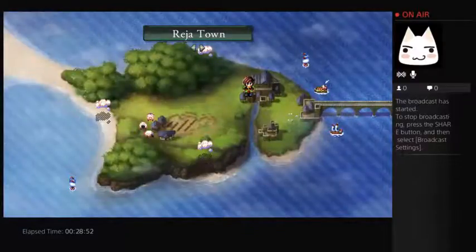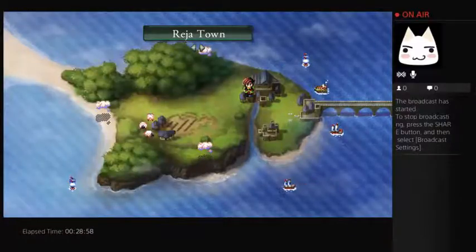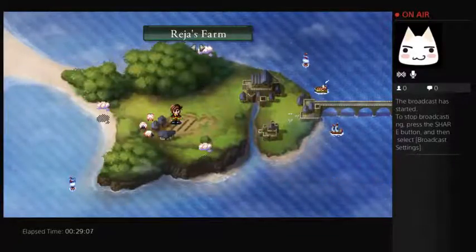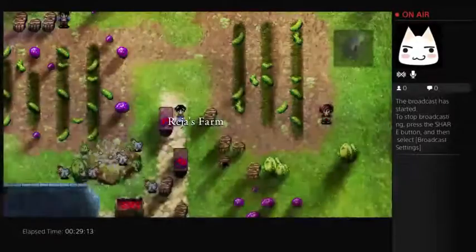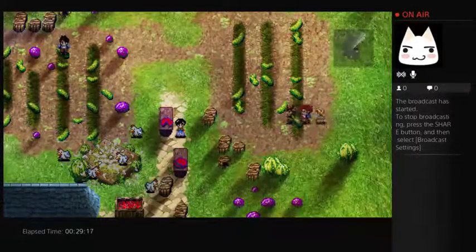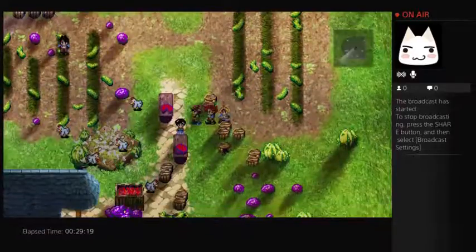Instead of having a traditional JRPG 16-bit overworld, we have kind of a menu-based overworld where you just pick where you want to go. I'll show you the farm — there's a cool Easter egg there. The company that made this game is called Watermelon, so keep that in mind as we talk to these people.